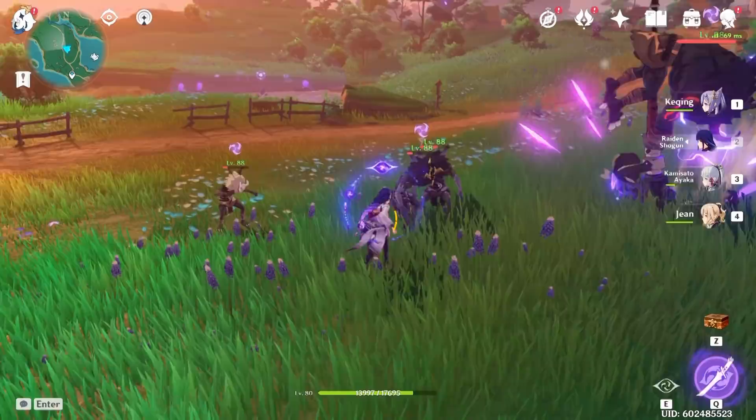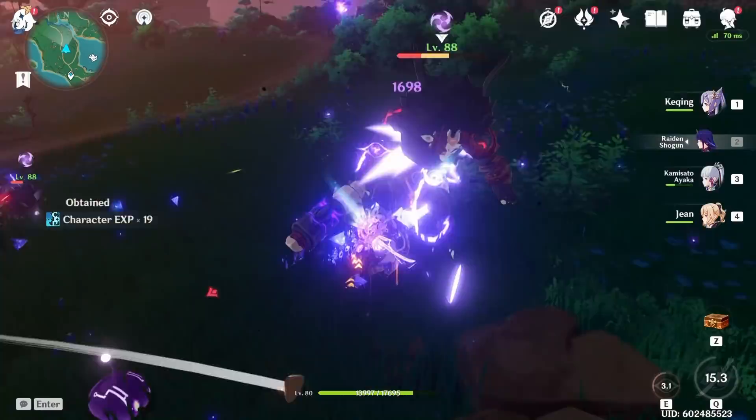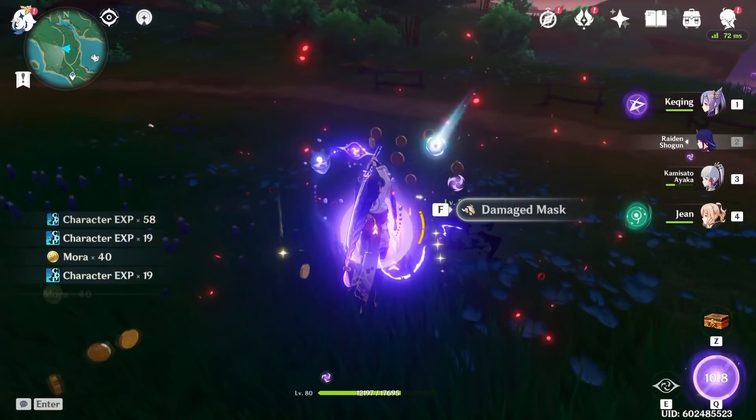The Raiden Shogun is rather unique because she has this really cool ultimate that deals a lot of damage and also pulls out a sword. She also has a really unique thing going for her overall design.